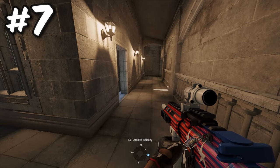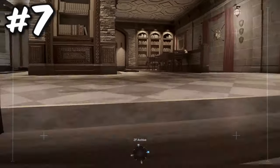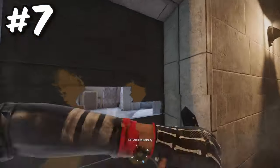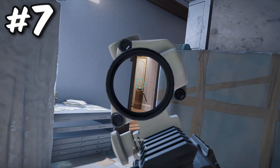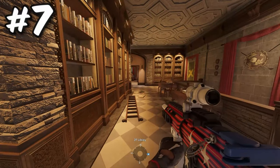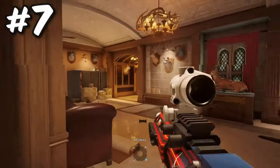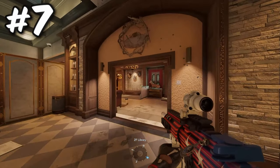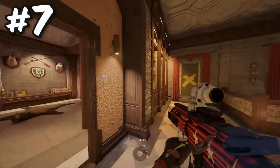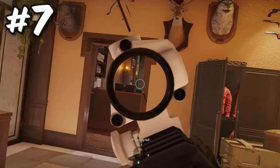An example of quickly taking map control: if I'm attacking CEO slash admin on Emerald Plains, I drone out archive, drone out library, drone through hunt, and I see nobody. What is stopping me from just walking in the building? Obviously you do have to be cautious — there could be someone who just rotated through — so pre-fire as needed, but basically the whole area is clear. Why not just quickly take it? There's no point sitting outside peeking windows. If you know the area is free, just take it. In solo queue your teammates will take control of areas you've already taken, so once you take this area, they'll hop in and you'll be at less risk of dying alone.